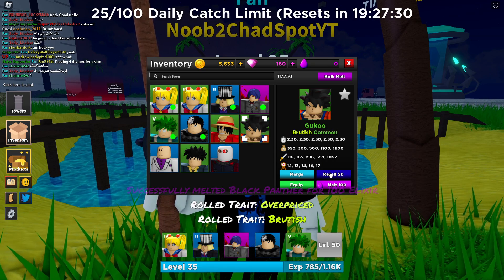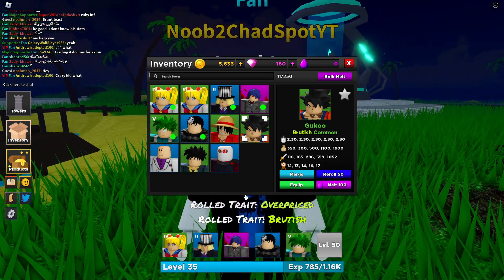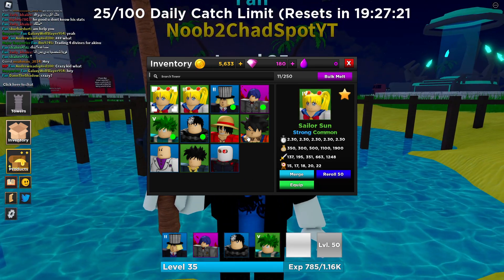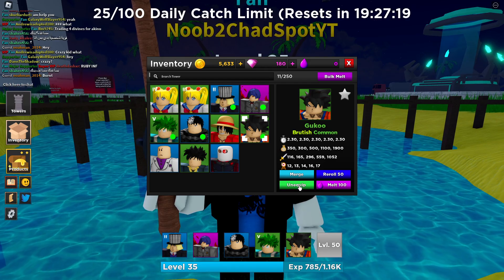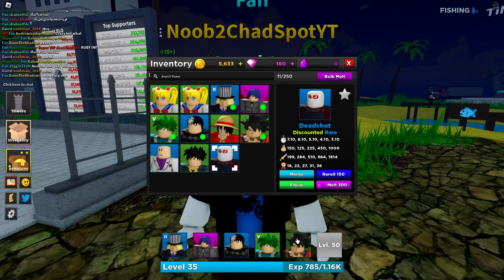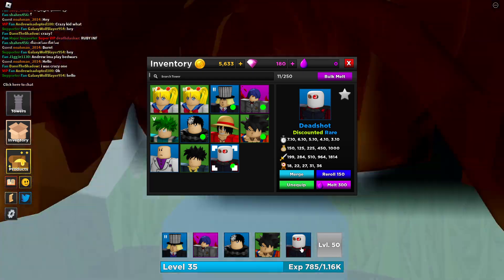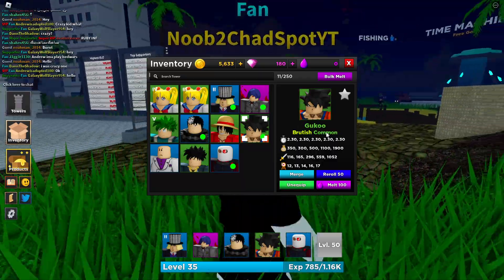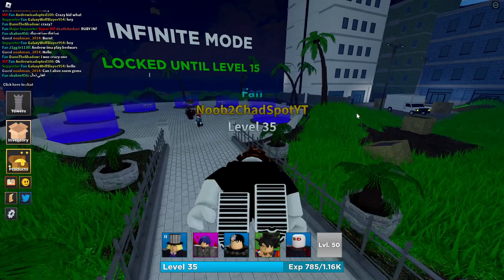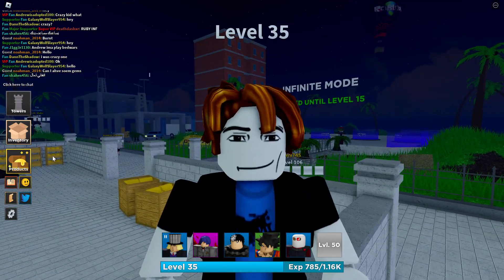We're going to melt Black Panther to see if we get something good on Goku — maybe Discounted. Overpriced — nope. We got Brutish, not bad. We'll swap out Sailor Sun and try Goku as our AOE beast and Deadshot as our boss-killer. I think Deadshot is better than Deku. We'll give that a shot in the next episode — tune in to see it, and I'll catch you in the next one!